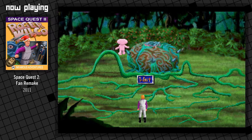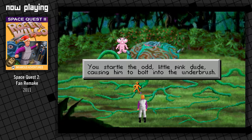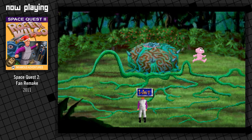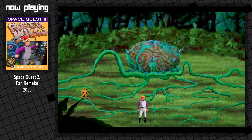So you see your little friend this time. I'm pretty sure you see your little friend in the original too. You can see a little guy across the clearing picking some sort of berries from a bush. You startled the odd little pink dude, causing him to bolt into the underbrush. Sorry, little pink dude. In the original one, you'd see that but he's like rubbing the berries on himself, which gives you the hint to rub them on yourself to get through the swamp. I think the original might actually show him running into the swamp — so it is kind of a clue.